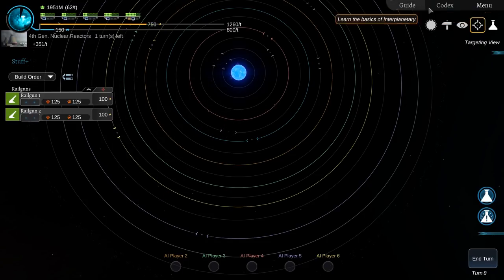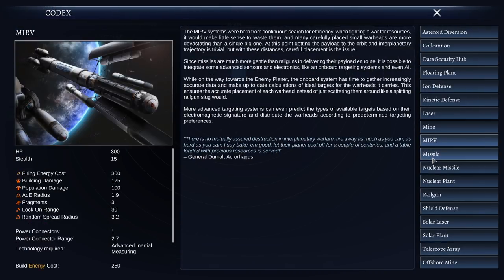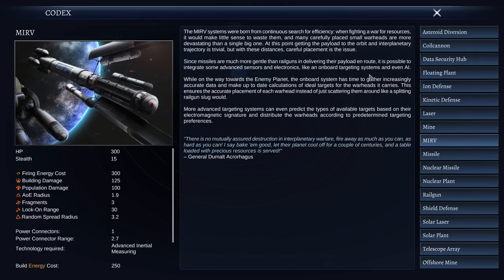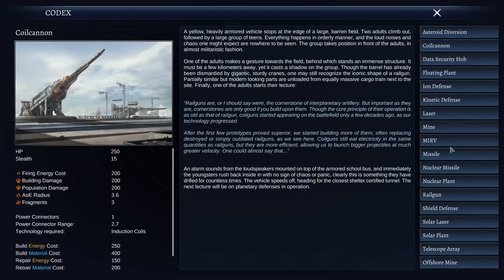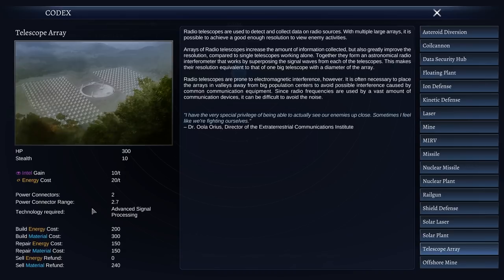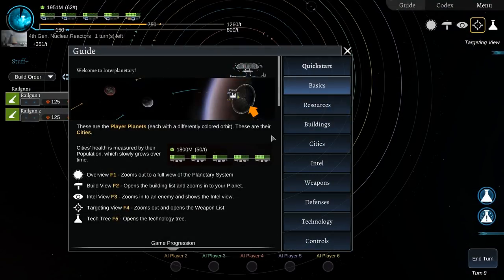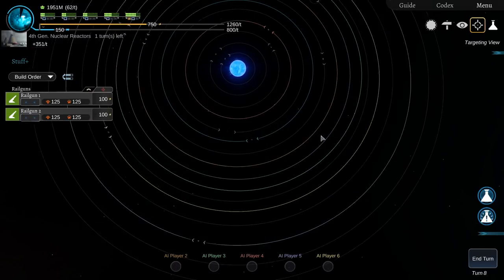What I'd recommend you do is go through the codex because it tells you everything. There's the MRIV — multi-stage missile type thing. If you really want to get into it the codex will tell you about all the intel gains and things like that. There's also a guide that tells you about intel and stuff — it's all there if you need it.